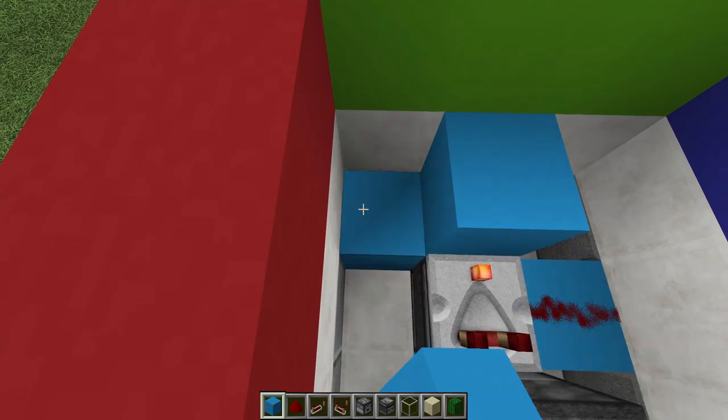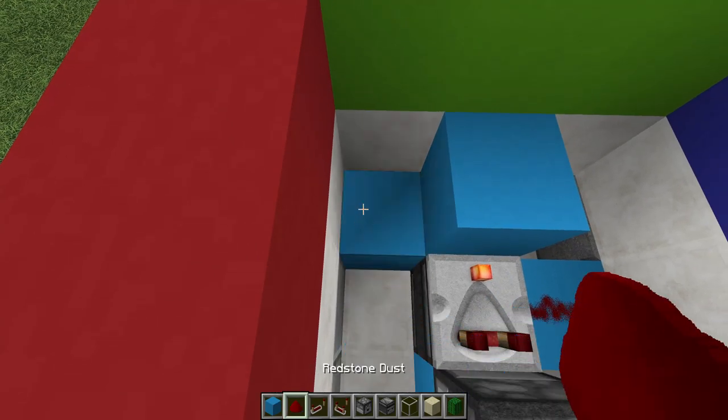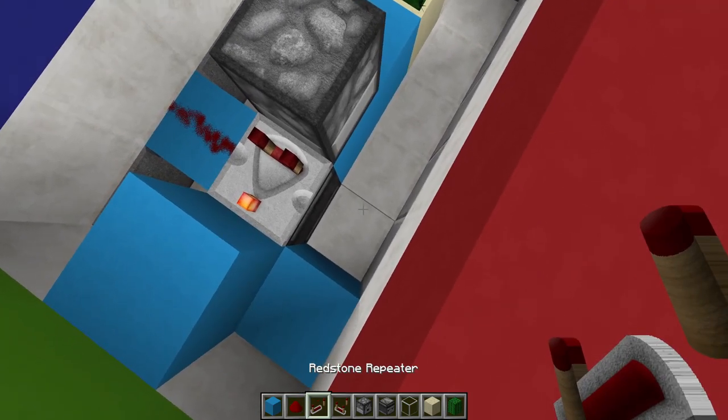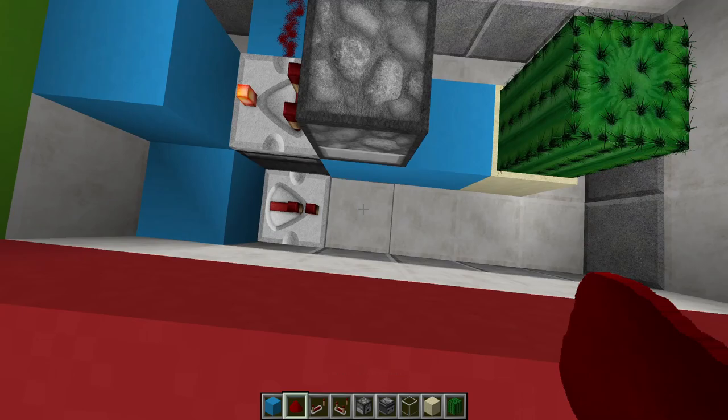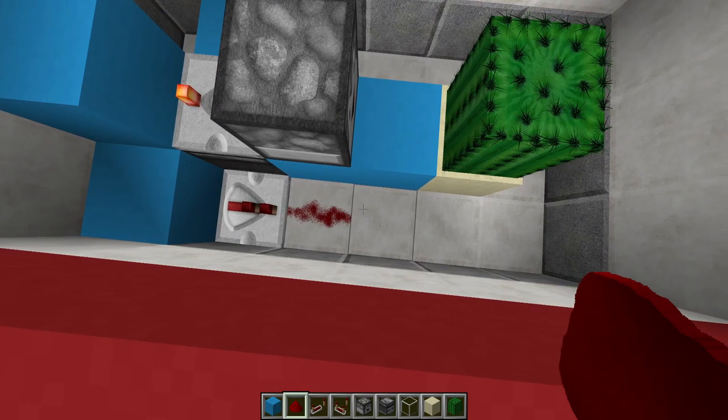Over here, place a block, then place a repeater going forward like so — perfect. Then add redstone dust and wrap it all around until you get to the other side.